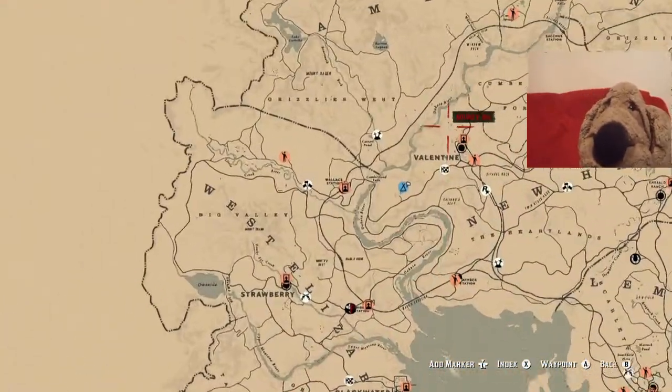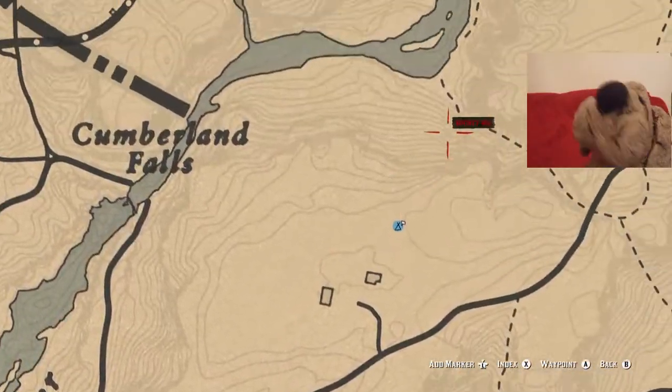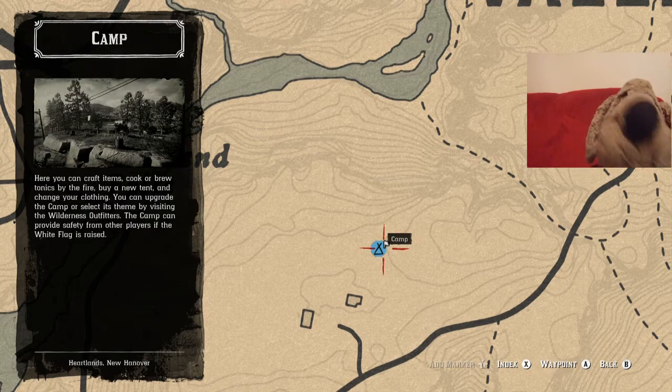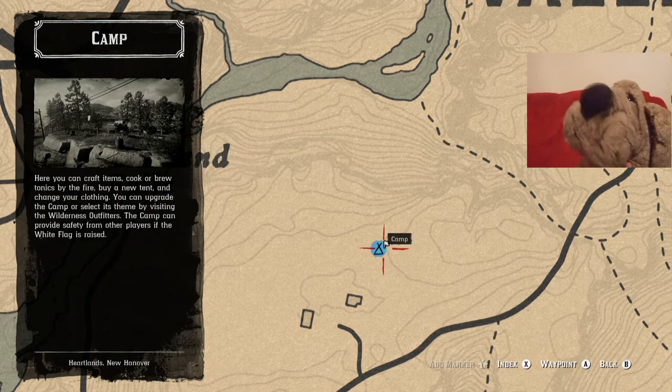And that's it — as you can see it doesn't disappear. I know we've seen Rockstar patch things, but they usually disappear straight away. So it remains on the map there — just to show you — it's not going to disappear, which means the lobby is locked.